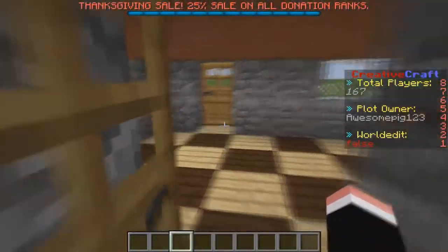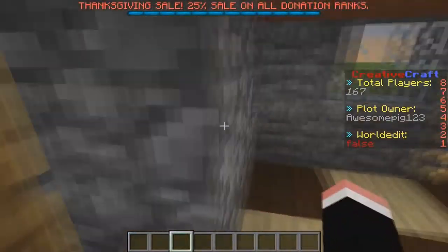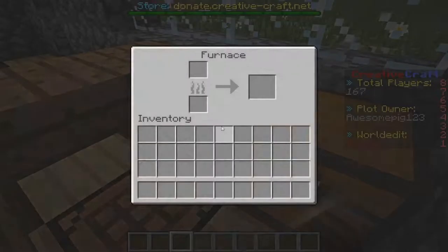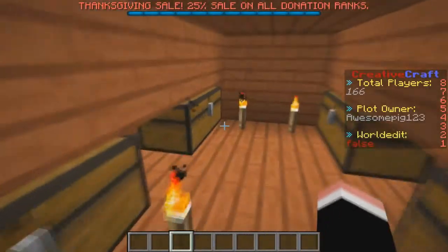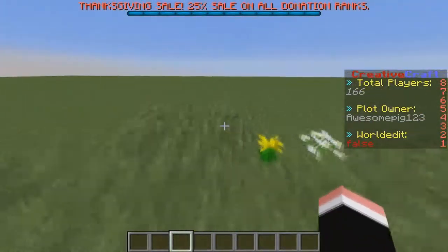I'll give you one last look: walk inside and we have a lovely floor and the kitchen over here with a crafting table and chest. We can go upstairs where there's a chest to keep all your stuff, and then we go out the back to a lovely garden.